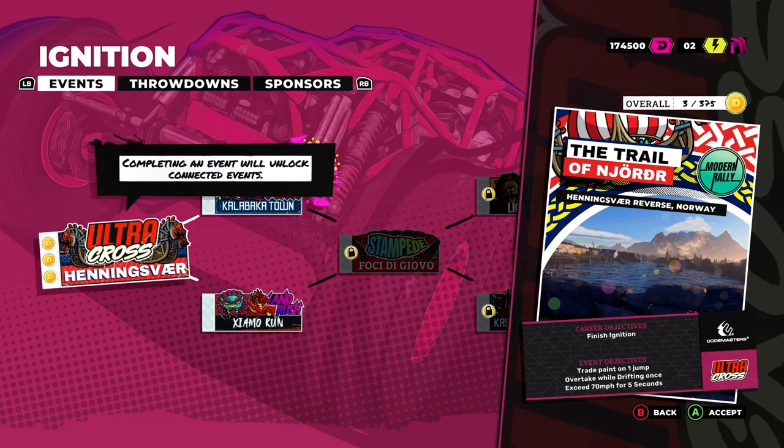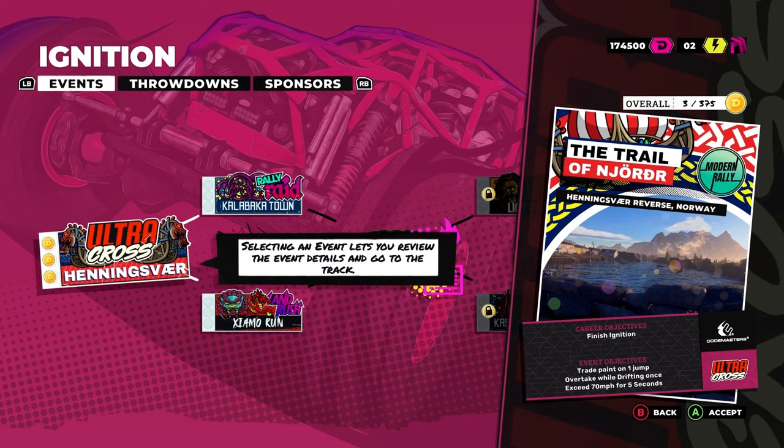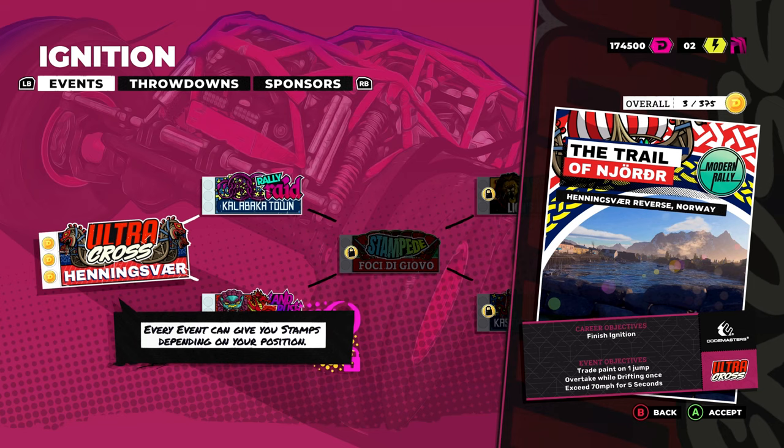Completing an event will unlock connected events. Selecting an event lets you review the event details and go to the track. Every event can give you stamps depending on your position — as I came first, I'm assuming I get all three stamps. Pretty self-explanatory. And there's a reroll leaderboards feature here — interesting.